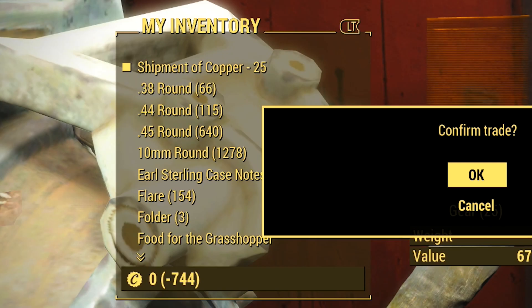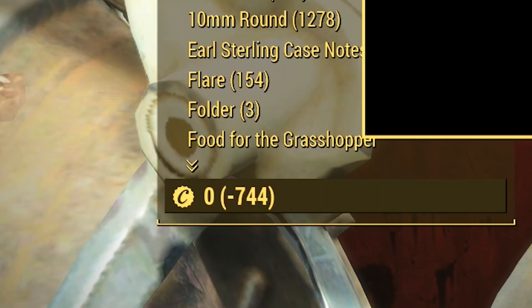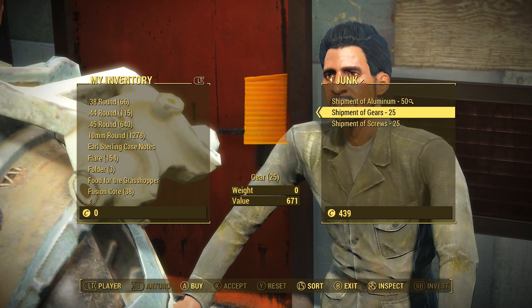What you'll see happen is on the right, Arturo will no longer have what you need, and on the left you'll have the shipment of copper. Go to your inventory under junk and you'll see it. You'll know it's working when your caps say zero minus more than you can afford — that's the glitch messing with the game. Then just press A to confirm your trade and now you have your shipment of copper.